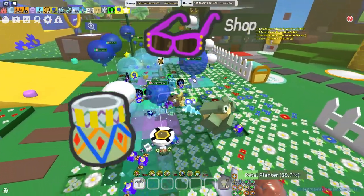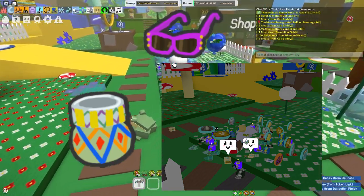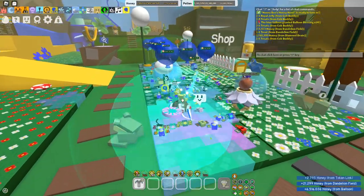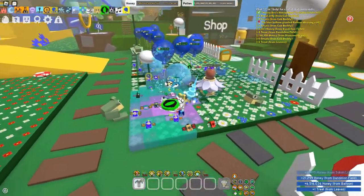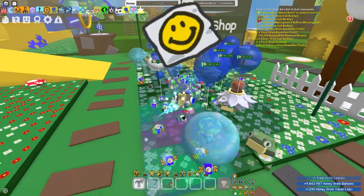The Pink Shades B-Quip is pretty good. You get it from the Tacky Planter inside of Dandelion Field. As you can see here, someone has gotten it from the Tacky Planter inside this field. I'm going to try and get it soon, probably after I get the Kazoo, which is what I'm trying to get right now.